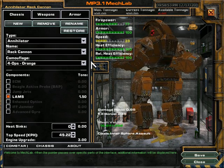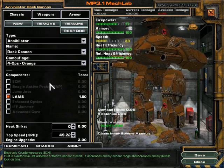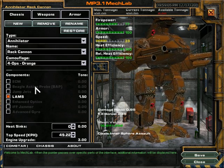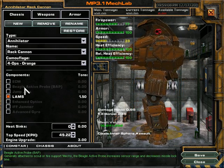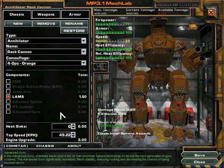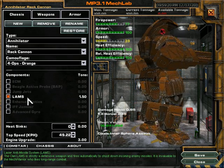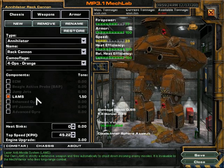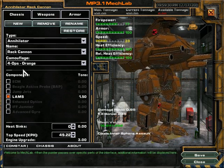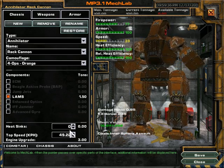Determining how much you can actually put on a mech depends on your components — your electronic components. In this game there's a whole lot more than you've seen in the MechWarrior 4 series: ECM, Beagle Active Probe, Jump Jets, Lambs, Enhanced Optics, IFF Jammer, Advanced Gyro — these are all electronics you can get depending on the mech type. The Lambs are the only one lit up in white; all the others are grayed out, meaning I can only get the Lambs on the Annihilator.